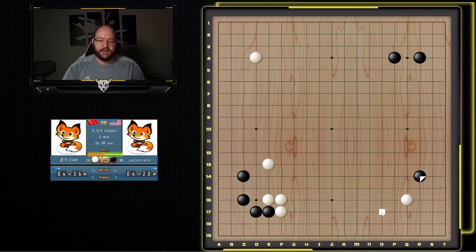I kind of want him to try and back off here in some way. And then it feels like he eventually has to add another move here, and he gets a little bit over-concentrated. So I can attach in the corner, I can slide, I can jump. Not sure which I like best.